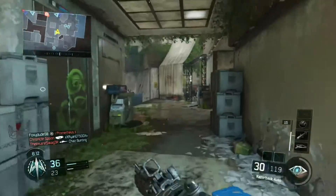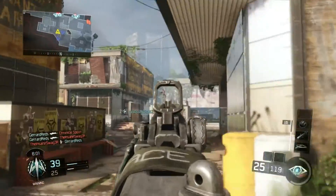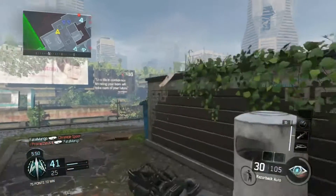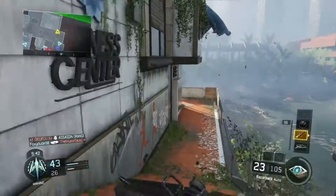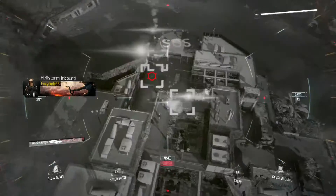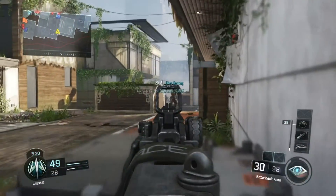I've been getting really high killstreaks lately. One thing that improved my gameplay was switching to high score streaks. I used to always run UAV, care package, and Hellstorm, but I decided to put the Wraps on — and the first game I used them I earned them straight away. If you want to play better, put on high score streaks. It pushes you to earn those streaks and changes your play style.